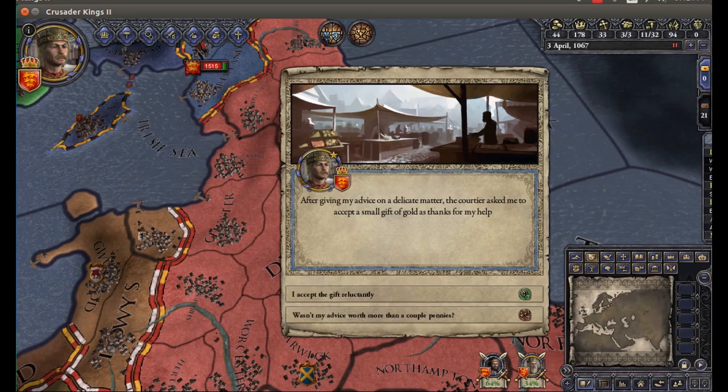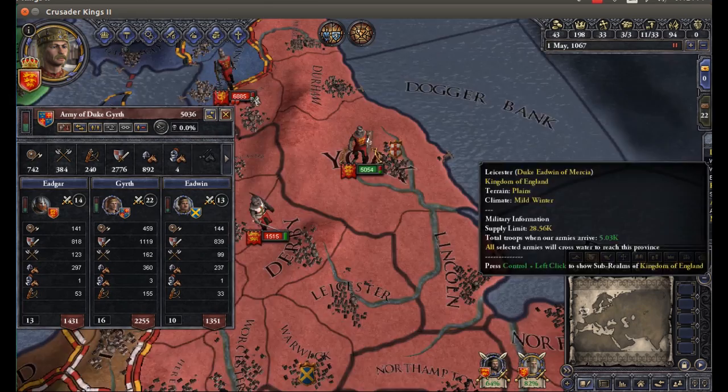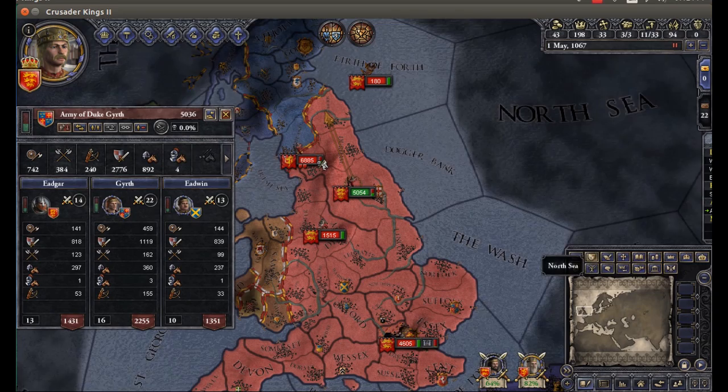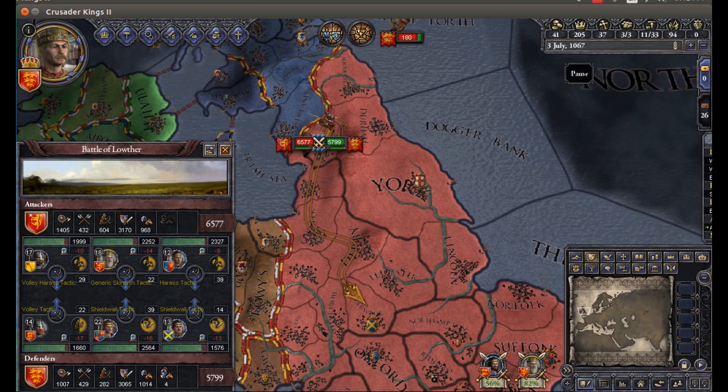I accept the gift reluctantly — I've gained the charitable trait. Yeah! We just barely held off against the Norwegians. The French are regrouping, and they are going to steal more territory from me. We should actually try to not engage them in battle as we need to wait for our troops to — oh my god, they're already here. Well, that's an instance of not being able to read the map very well. Perhaps I was speeding through a bit too much.